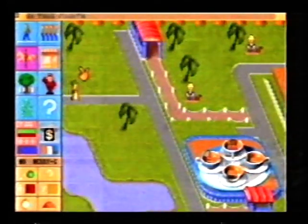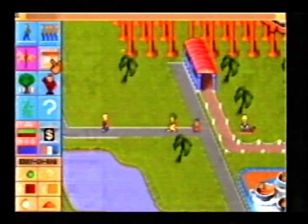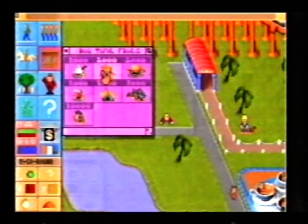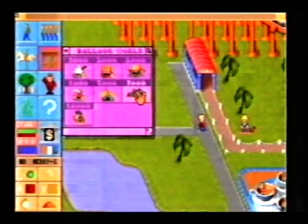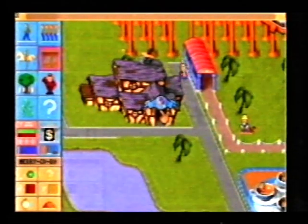Up here there's another empty space and I'm going to put a shop. I go to the panel of icons again, choose the shops — there's Mr Wimpy Ices, Big Time Fries, Balloon World, that sounds good. They can all have balloons and make people happy. Click that there and there it is. So far, so simple.